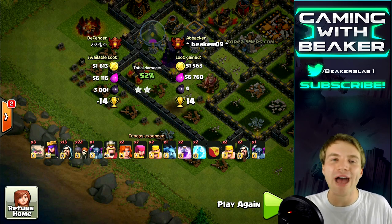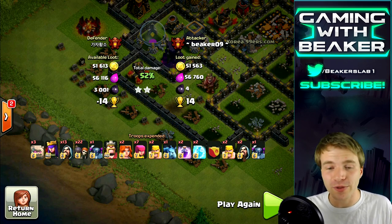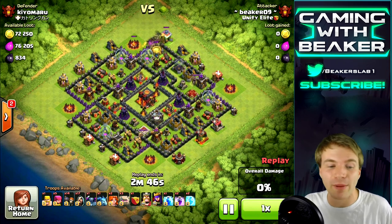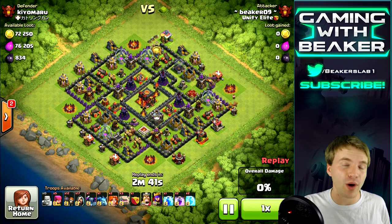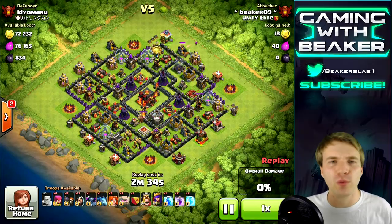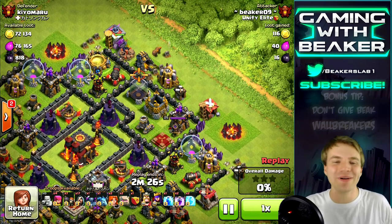Of course, to do all this you've got to get the town hall first. It's all about army, it's all about being comfortable. I wasn't really comfortable with this army. I like having two or three pekkas, I don't really care about having valks, and I like having a jump spell. We're gonna see a replay in a minute where I do have the jump spell and you're gonna see how big of a difference that makes. Here I'm screwing around with the wall breakers — I'm just terrible with them.